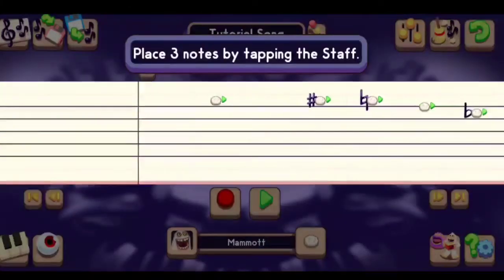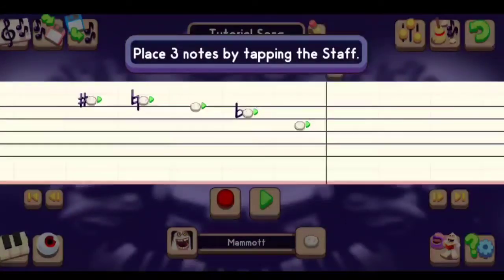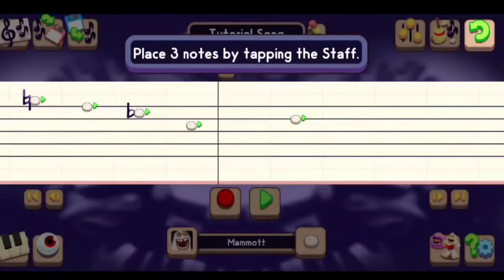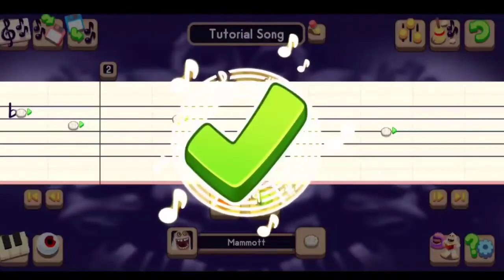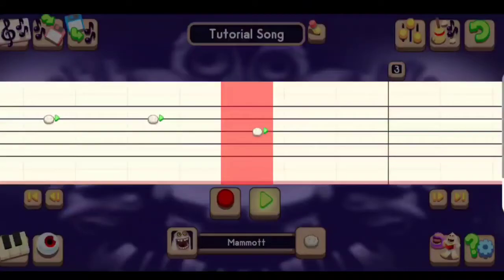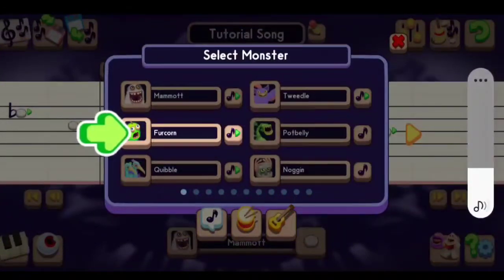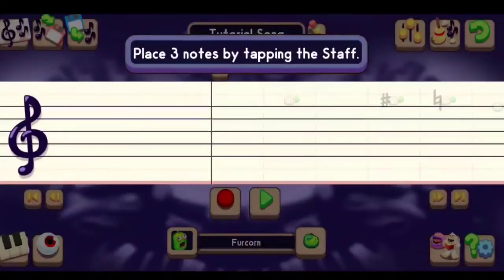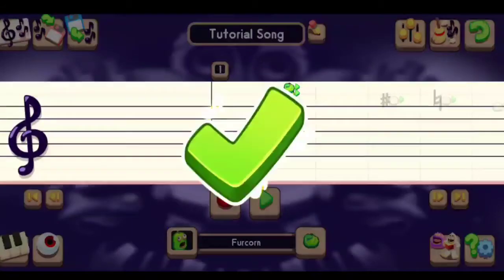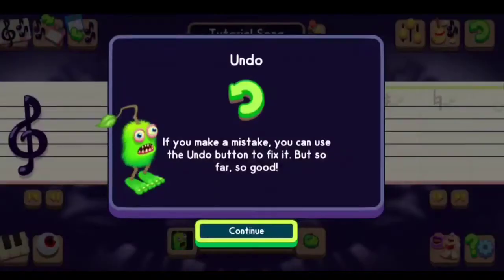Tap anywhere, play stream mode by tapping on the staff. No, dang it — wait, I wanted to hear it. Whatever, Furhorn — add Furhorn to part. Wait, what? Yeah, I already know that's what it's trying to do. Bruh, this song goes down horrible.